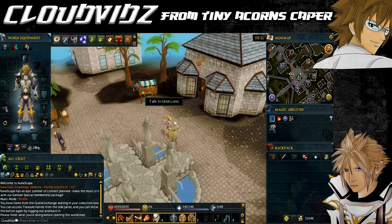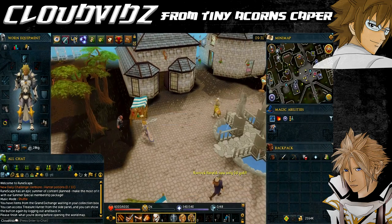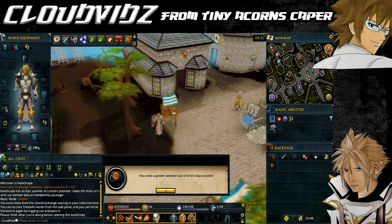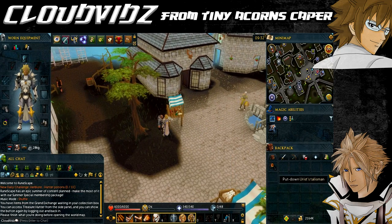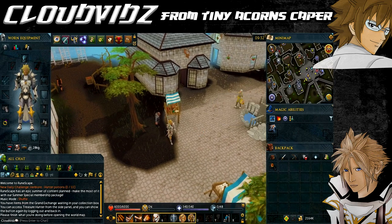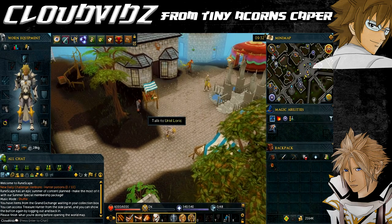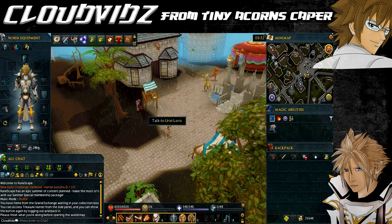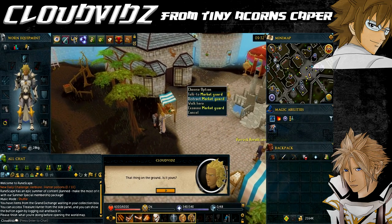Now pickpocket the dwarf. It is possible to fail, and very likely if you're doing this quest at the minimum thieving level — at a higher level you shouldn't have any problem. Once you've stolen the talisman by pickpocketing him, stand north of the dwarf and left-click the talisman to put it on the ground. Your character should automatically do this.